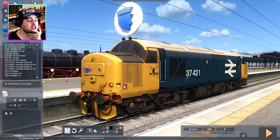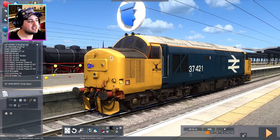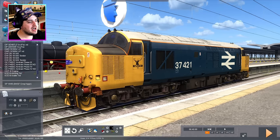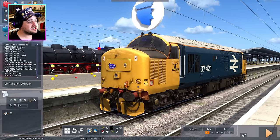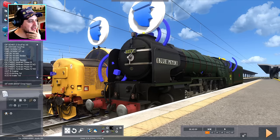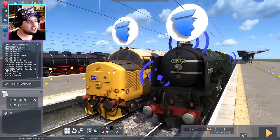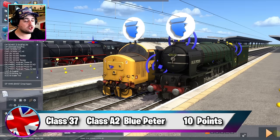Representing diesel power for the United Kingdom, we have the Armstrong Powerhouse Class 37. I love these things, especially made by Armstrong Powerhouse. These are like the Bossman Games version but with diesels, because Armstrong Powerhouse do some incredibly well-detailed stuff with amazing sound effects. So I'm quite excited to be racing the Class 37 from Armstrong Powerhouse. And for the United Kingdom's steam power, we are using a Class A2 Blue Peter. I have not actually had Blue Peter in a race for quite a long time, so today will be the perfect opportunity to see what Blue Peter can do.